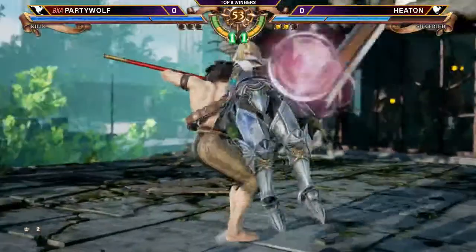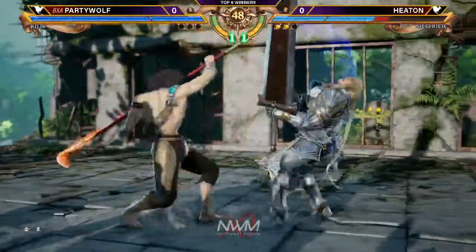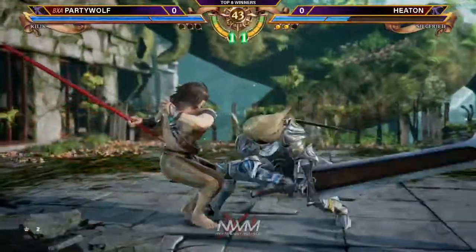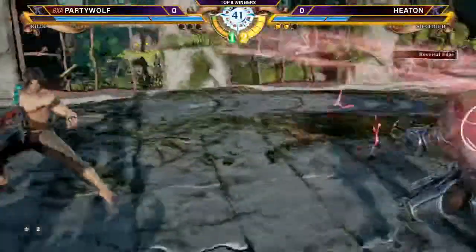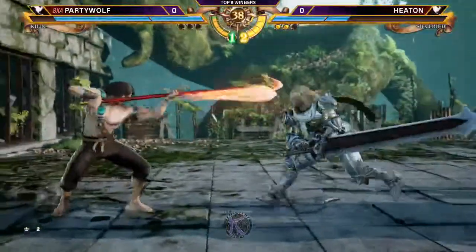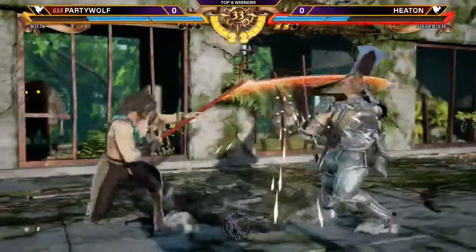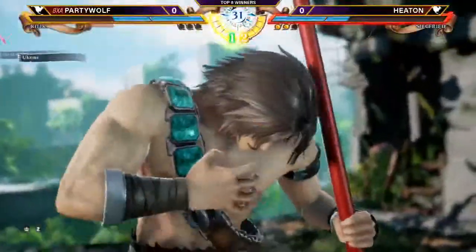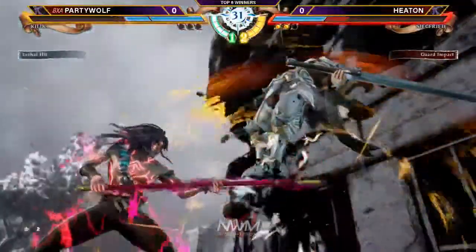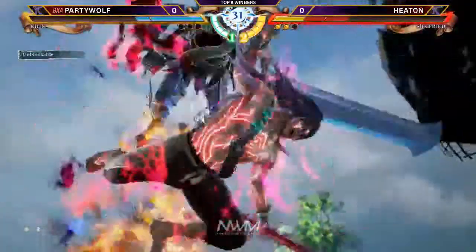Heaton up 2-0 currently. The RE is going to stuff that face check. However, he's going to take the sidestep. 25% for Heaton, but he does get to launch. There was a good reaction there. And now he comes out to Soul Charge in order to create the space. There is a lethal hit — oh no, we're going to see big boy damage.